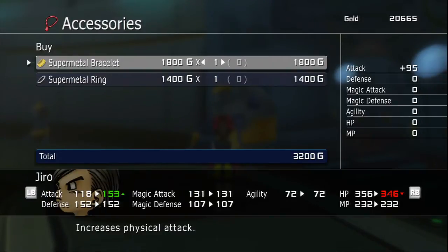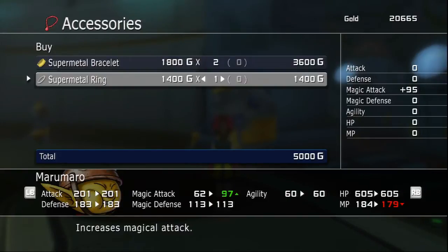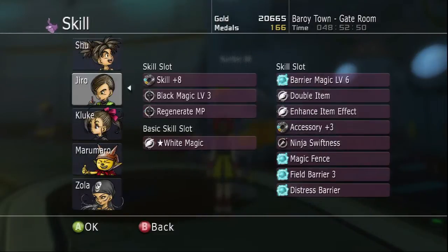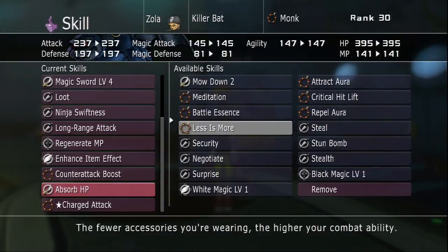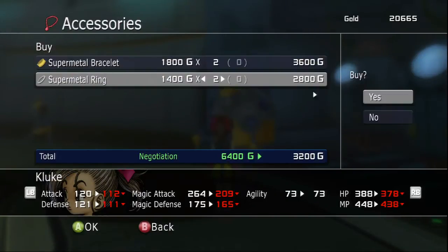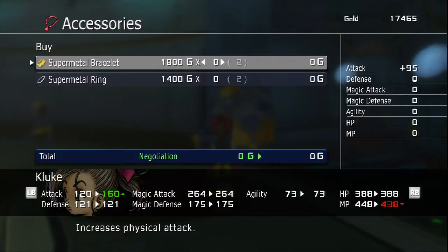Let's grab two bracelets and two rings. And before we do that, let's put on our Negotiate skill. So, who wants to Negotiate? Probably Zola. Sword of HP and Negotiate, there we go. Yeah, so this guy, like I said, he's not gonna stick around for very long — he's gonna leave eventually. Did I already buy those? Okay, I did buy them. Good.